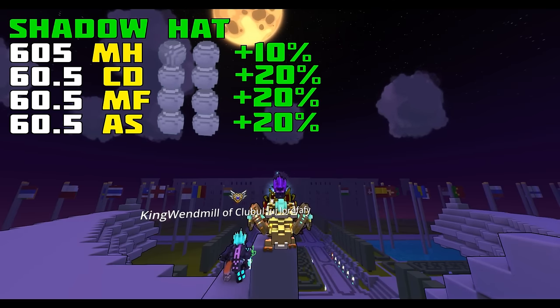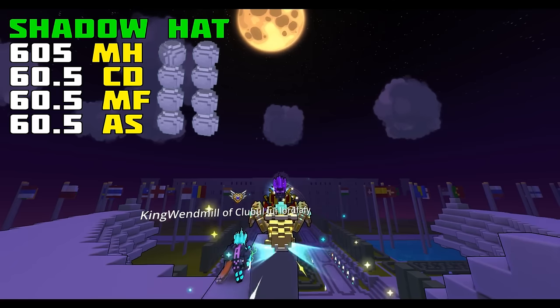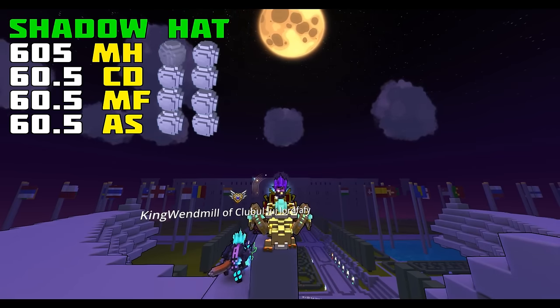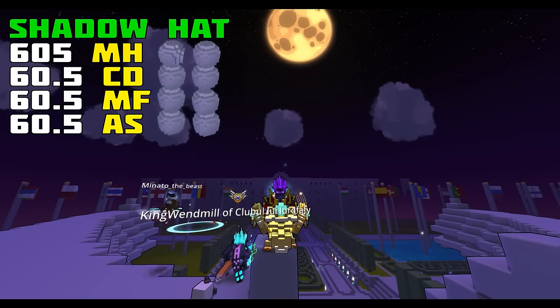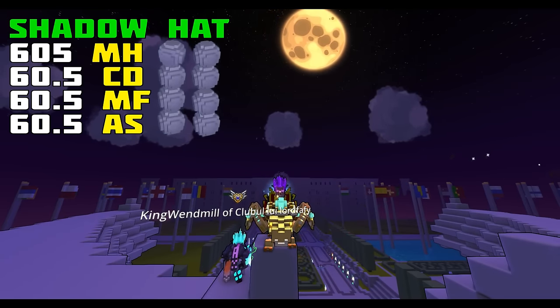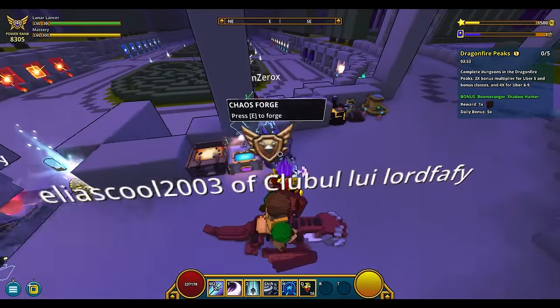And you keep going like this until you've unlocked every stat and boosted it twice. You can have 2 Pearls on each stat, with the 2nd Pearl adding another 10% to the previous enhanced value. You can change the last 2 item stats anytime, no matter if they have Pearls on them or not. You do that using a Chaos Forge.